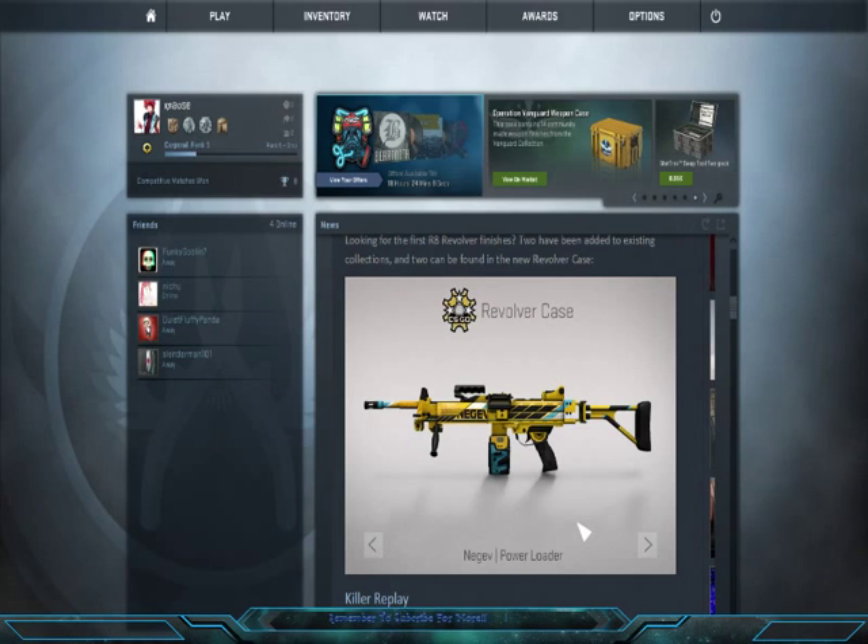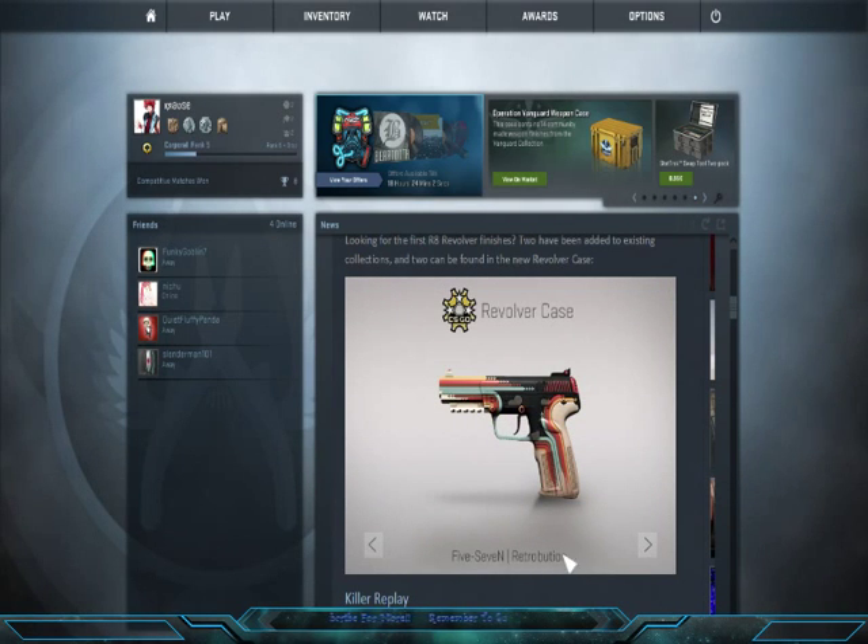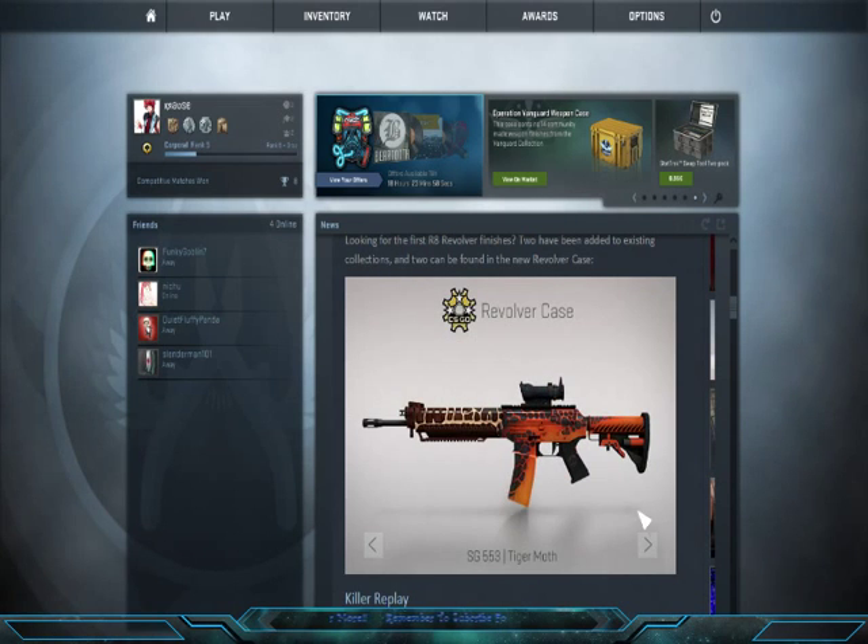And you've got the Negev Power Loader — the yellow actually looks quite, quite nice. The 5-7 Retribution — very nice skin. And the SG-553 Tiger Moth — this is an awesome, awesome skin, and I love the SG-553.